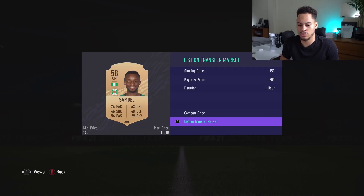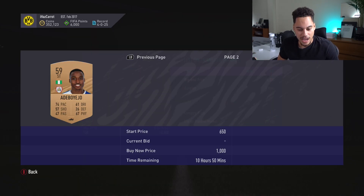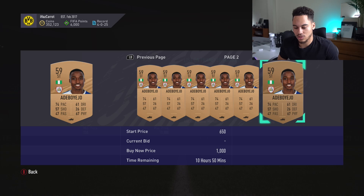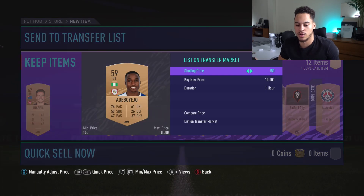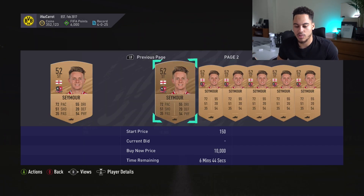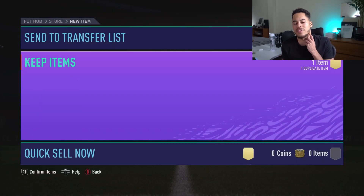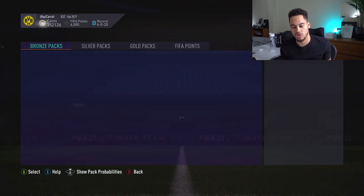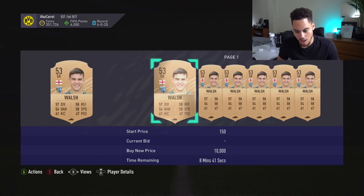We've got Adebiojo — quite a few of his cards listed above 500 coins but a few for 200. I reckon he might in fact sell, so it's worth listing him if he's got decent stats. Same with English players — we could list all the bronze English players for 200 because they'd probably sell eventually, but it's just the time and transfer list space.